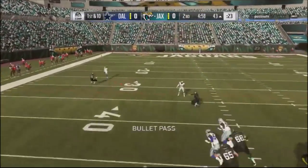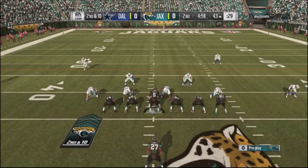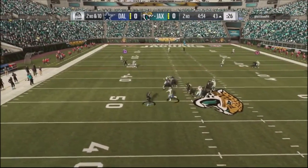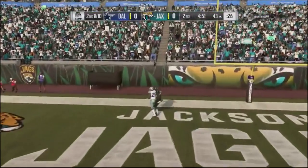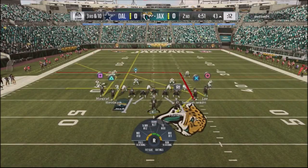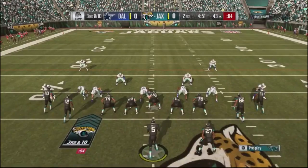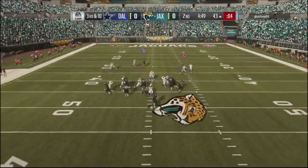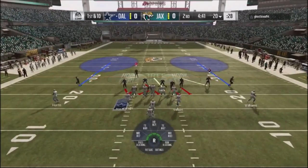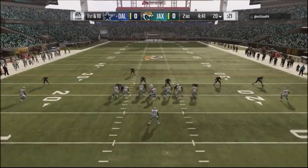In the second quarter I go into curl flat against man coverage, but I get happy feet and get rid of the ball too quickly. He quickly switches into cover three with an edge blitz, and I throw the ball haphazardly — just a bad read. He was switching his defense right before I snapped, so he may have picked up on a tendency or cadence. My wide receiver drops the ball, so I wasn't in scoring territory and just punted, pinning him back on the 20.